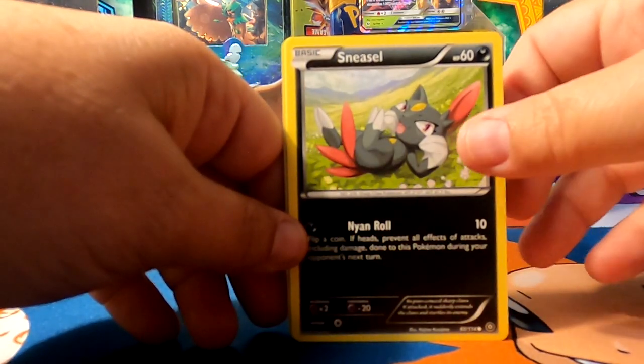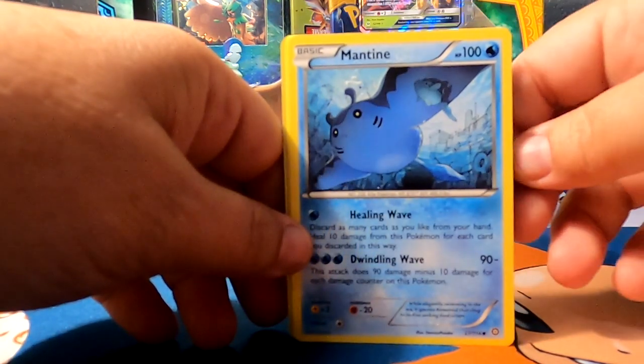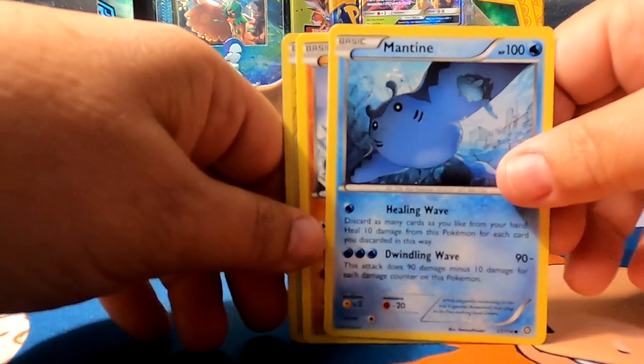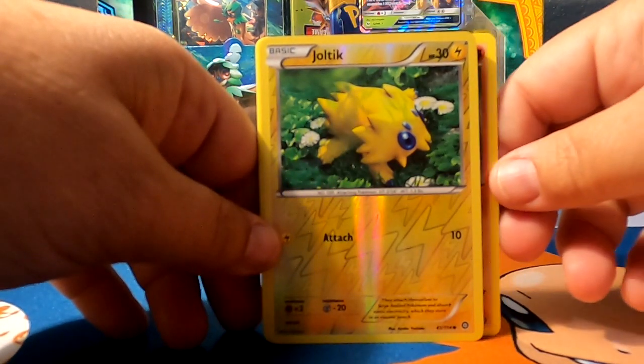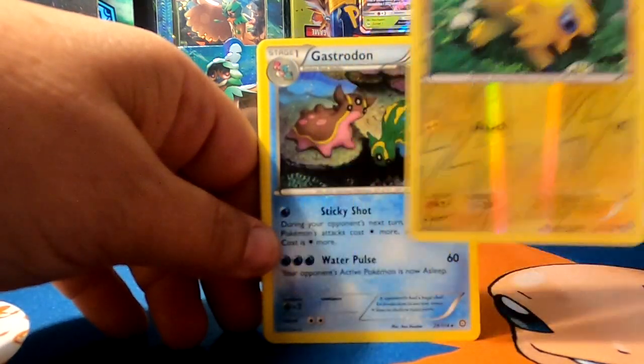Sneasel — looks like it just got done rolling down a hill. Mantine. Mankey. And we have a Reverse Hollow Joltik. Nice.